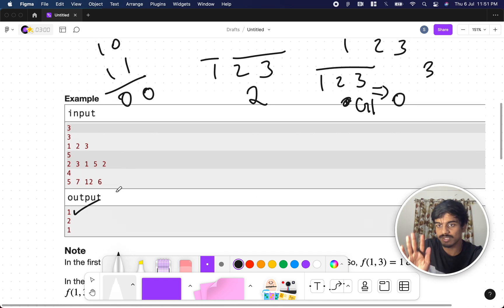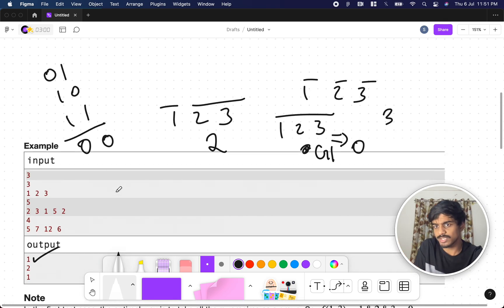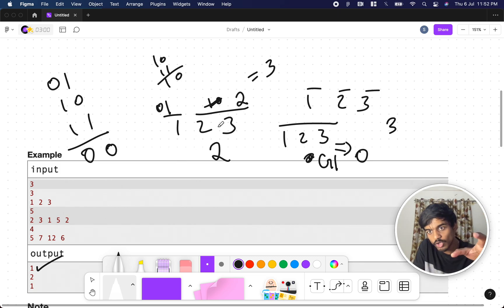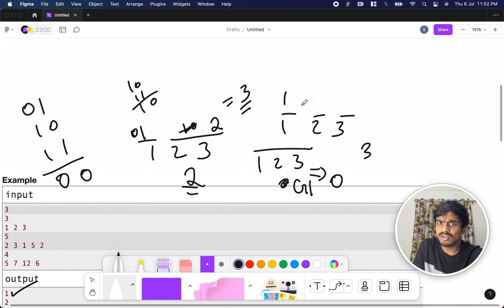They reported the answer is 1. Let's check the other splits. If you split as [1,2] and [3]: 1 AND 2 is 0 (binary 01 AND 10 = 00), then group two is just 3 (binary 11). Wait — 1 AND 2 is 0, so group one is 0. Group two is 3. That gives 0 + 3 = 3, which is greater than 0.